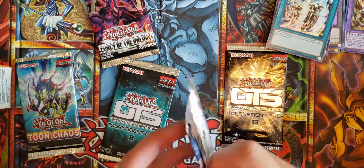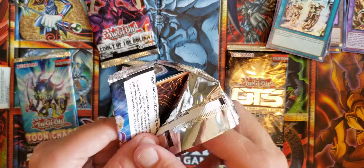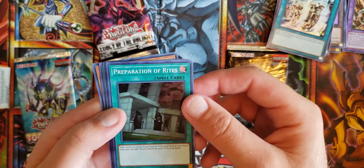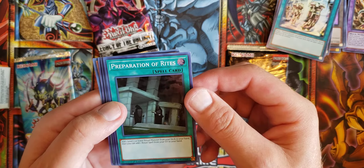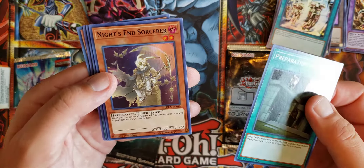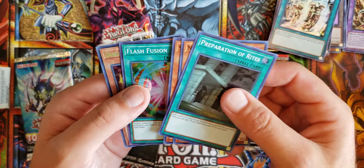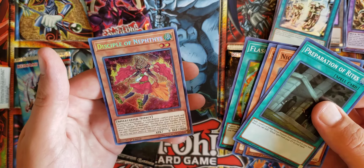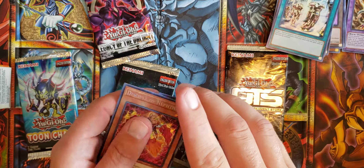Obviously we're going to have to go Hidden Summoners because these really good cards are hidden. We just can't seem to pull an ulti today. I'm not mad though — I'm already happy with the pulls I got. Preparation of Rites: add a level seven or lower ritual monster from your deck to your hand, then you can add one ritual spell from the graveyard to your hand. Knights and Sorcerer, Shiranui, Spectral Sword, Flash Fusion, Disciple of Neftes. I like that art.